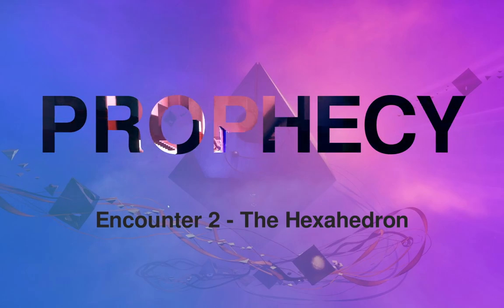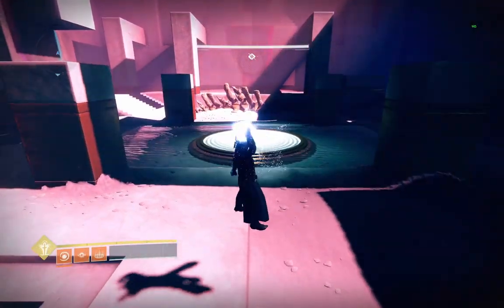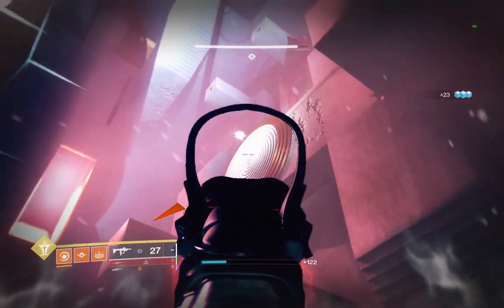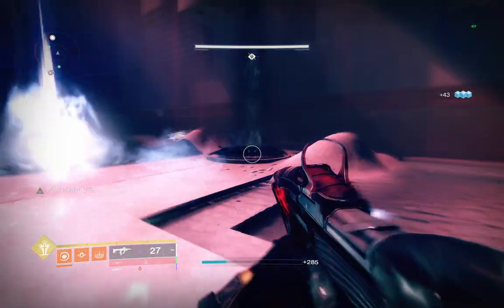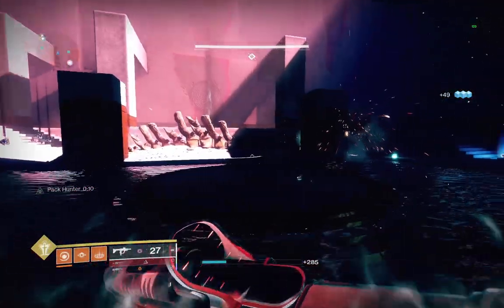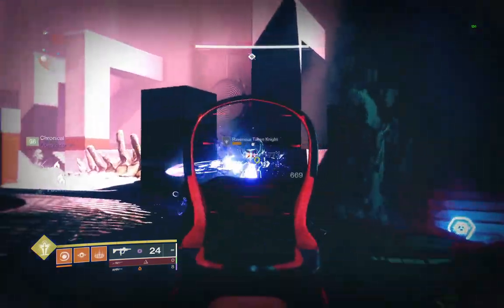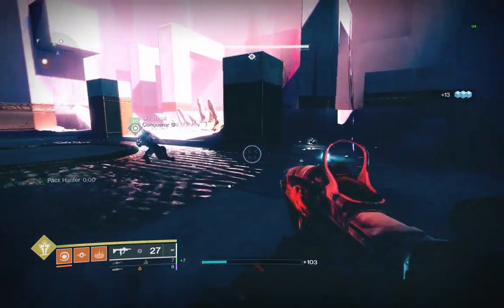The second encounter takes place in a giant cube, where you will change the direction of gravity to move around the different sides of the cube. Each face has a circle in the center, and you can see Toland, the Taken spark, on one of these sides. After killing a Hobgoblin, knights will spawn, which you will use to gather motes and eventually deposit in the spot below where Toland's spark is. As always, matching the right color motes and deposit spot is very important.